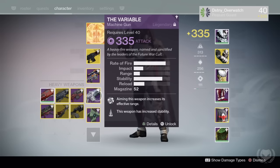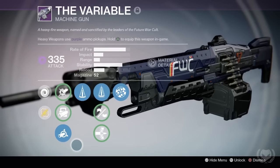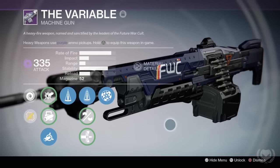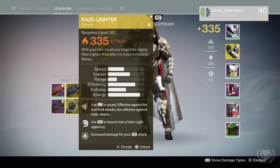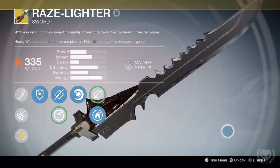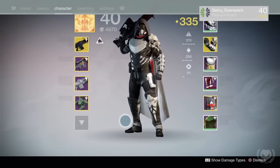For my heavy weapon, nothing has changed either. I really like using my Void-element Future War Cult machine gun in the Crucible — it's got a really nice roll with Counterbalance, Perfect Balance, and Rangefinder, so it's very stable for a high rate of fire machine gun. For almost all PvE activities, I like to use Sleeper Simulant and the Raze-Lighter. I think the Exotic Swords are some of the most powerful weapons in the game — they just rip through anything and do ridiculous amounts of damage to bosses.